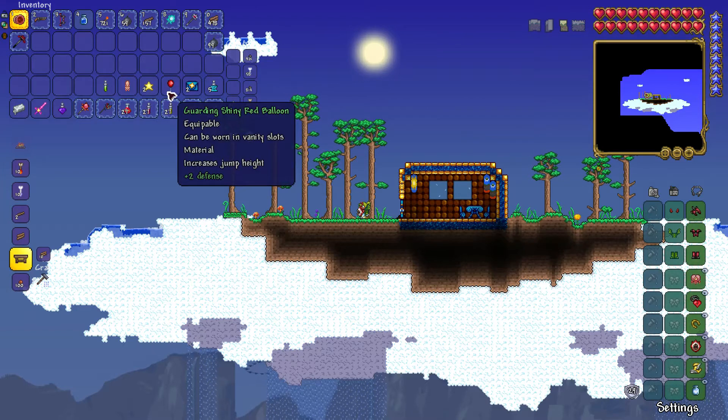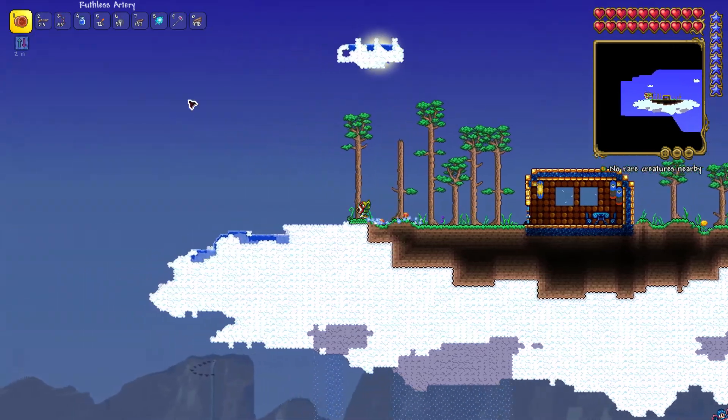I recommend using a gravitation potion to find these islands in the beginning. It's very good.